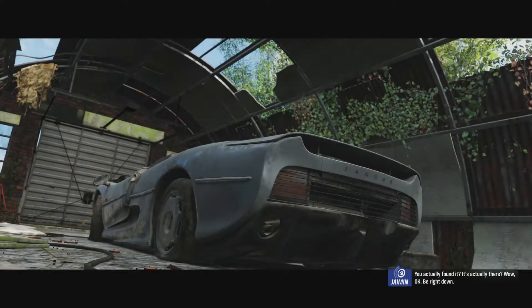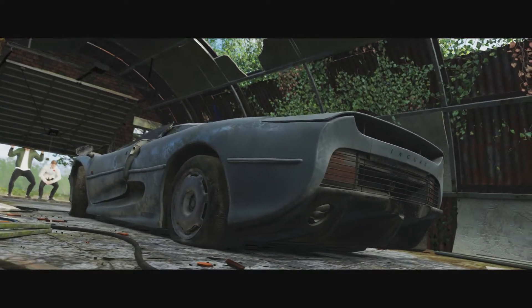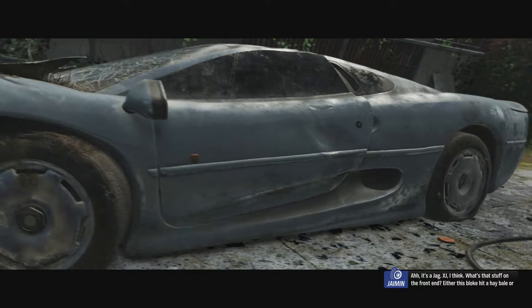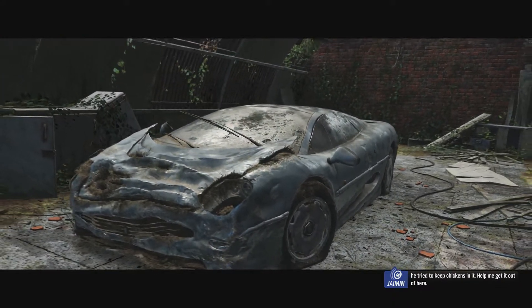Be right down. Ooh, Jaguar XJ220. Once the fastest car in the world, until the McLaren F1 overtook it. It's a Jag. What's that stuff on the front end? Either this bloke hit a hay bale, or he tried to keep chickens in it.